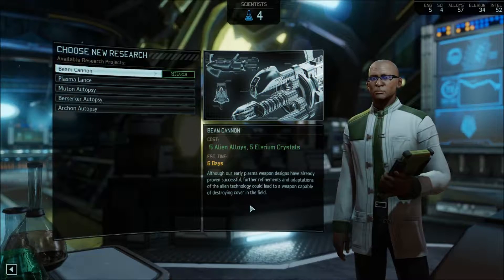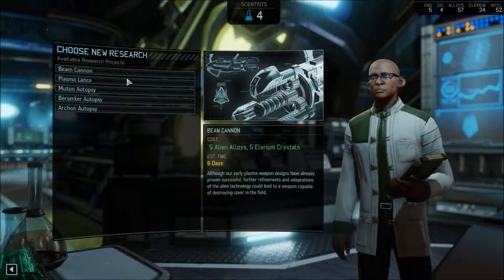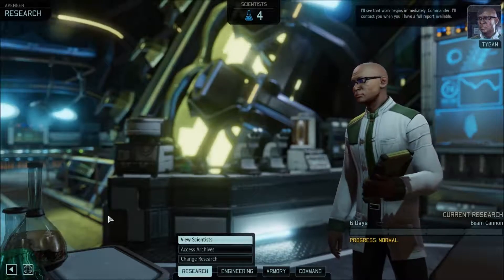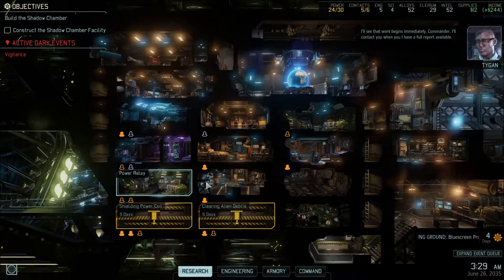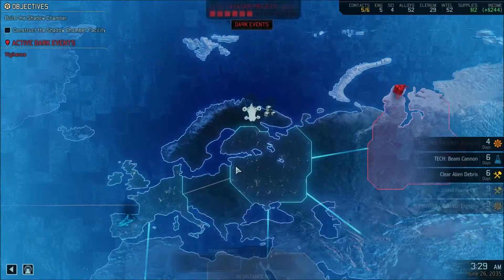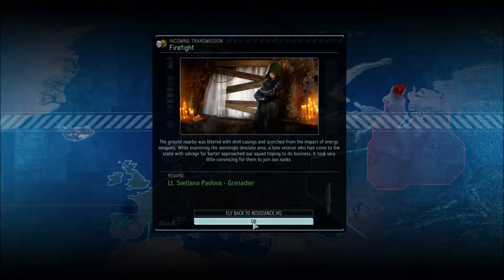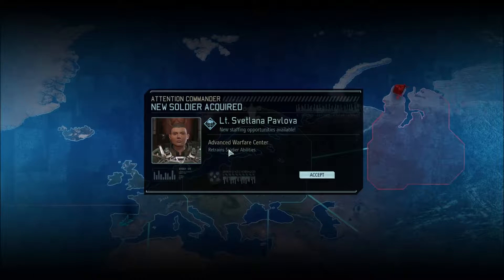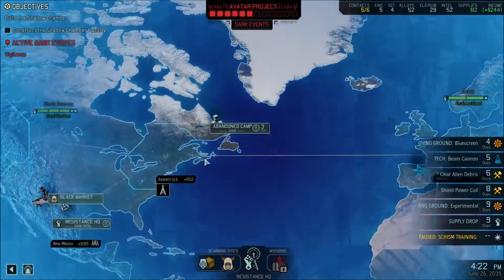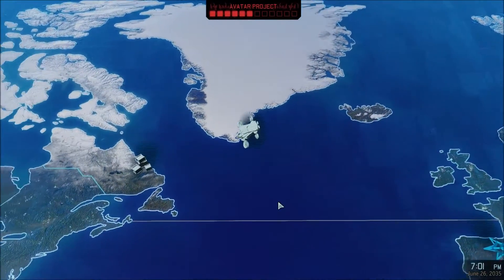We still need to research that. We're going to leave autopsies where they are for now, and take whichever of the beam cannon or plasma lance has fewer days. We're running ahead with the science but don't have the money to take full advantage of it. We've got an extra soldier — a Lieutenant Grenadier — which is great news. An extra Grenadier after losing Marie, and this person is quite a bit better than Marie as well. Don't tell her, or her grieving family.